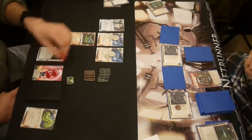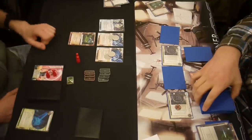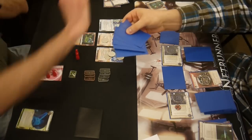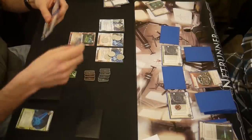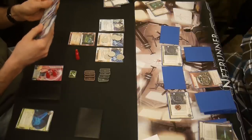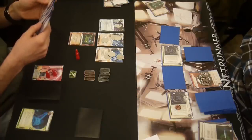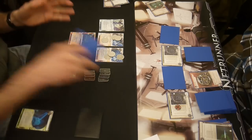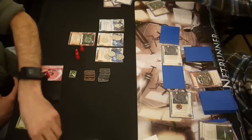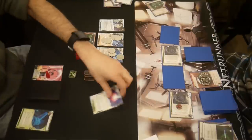I don't even actually need to pay the bad pub, but if I encounter a Ronin or something in R&D I want to trash it. So I same old thing indexing to start this turn. Now I have two more clicks to pick up anything I see in there. I see an archer, a celebrity gift, a snare. He's poor, so I'm putting the celebrity gift down low. I see an agenda keeping that on top. Bastion — that's rather annoying. Archer — be my guest, sacrifice your brain trust. Run. Got another agenda. Loading up data suckers, taking a damage.